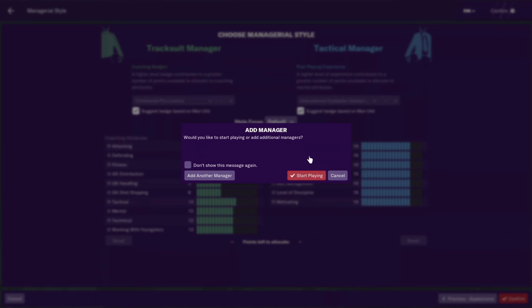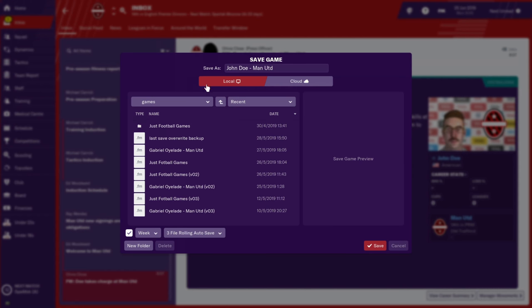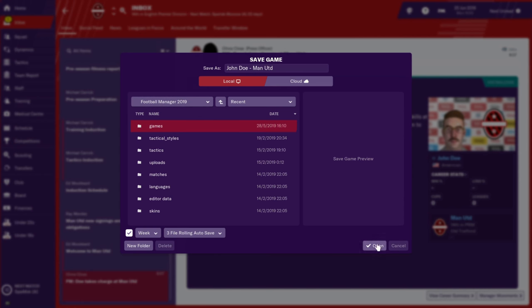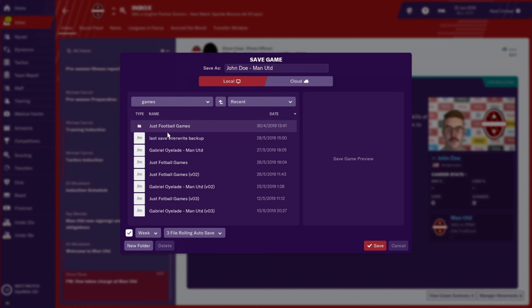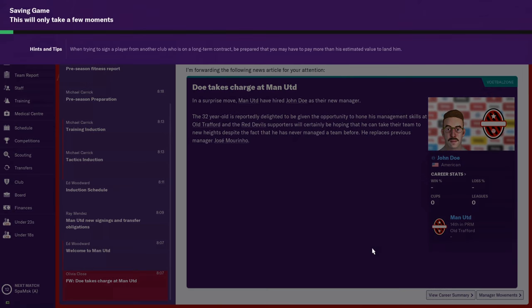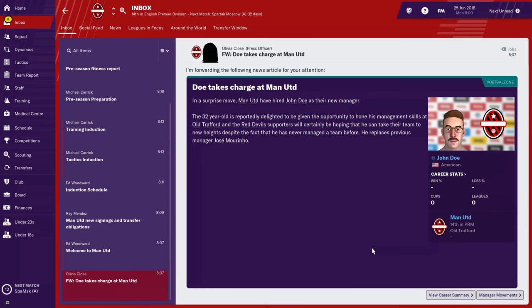Now we start playing. This is usually where it takes forever to load. I'm going to save this game. You can save everything in the Football Manager folder — it does it in a Football Manager folder automatically. I'll pick a new folder and call it 'Tutorial.' It takes a bit of a minute to save, especially if your computer's storage space is small.